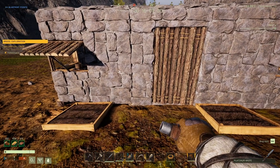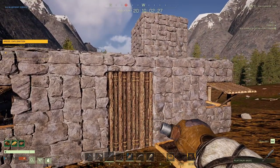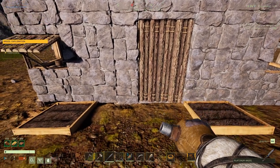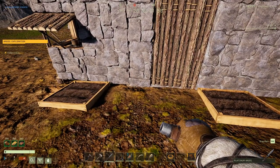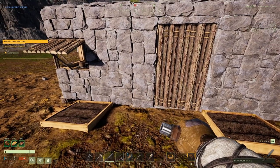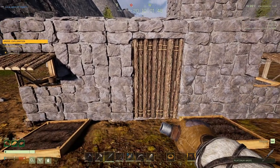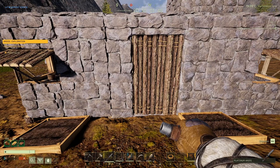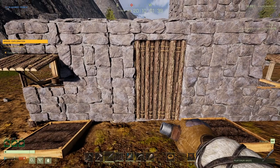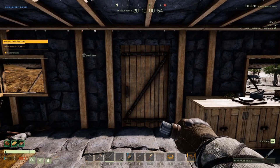The second reason you might want to use the crop plot is location of your base — some food is only found in specific locations, like corn. The last reason would be stack size: some foods only stack to ten, which can be an issue in big groups with storage and refrigeration. Melons and corn only stack to ten, so those would be the main reasons I would grow food in Icarus.